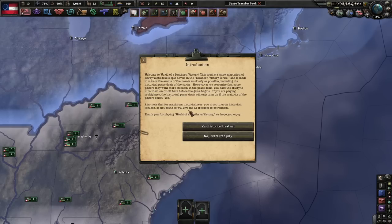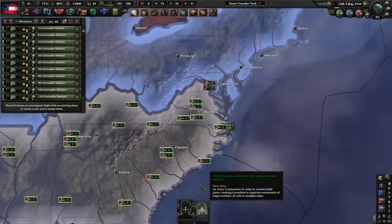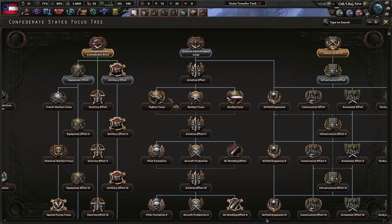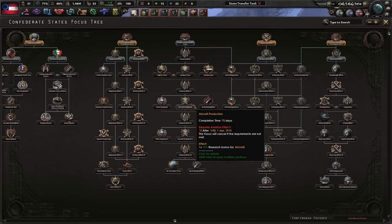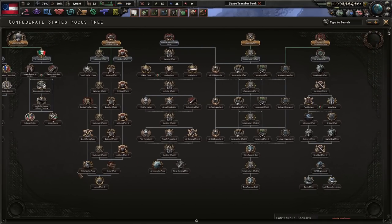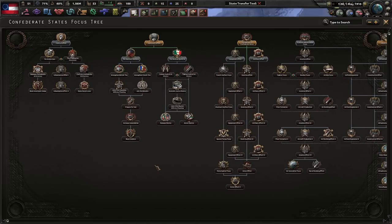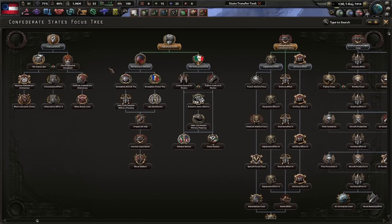For maximum historicalness, you must turn on historical focuses, which we have done. We'll go with historical treaties. This focus tree, I think, is taken from the old Great War mod, not the Redux, just the actual old Great War mod. Our focus tree isn't huge, but I'm willing to give this a shot. We could have the Mexican question, or we can do the Northern Menace, in which we can join the Entente.